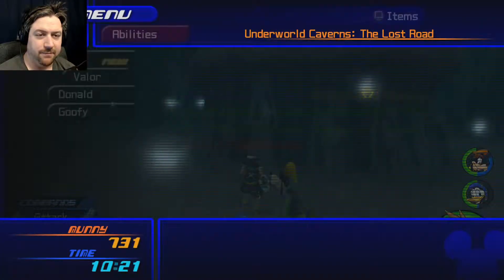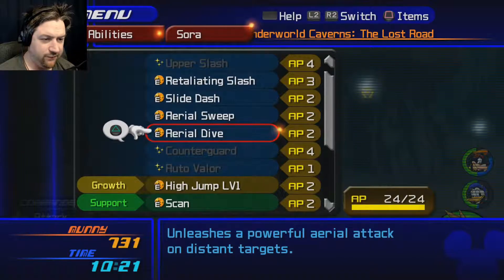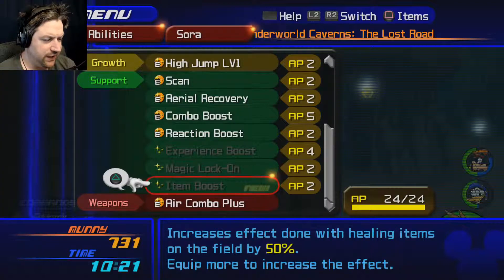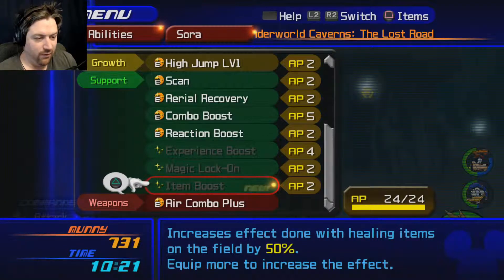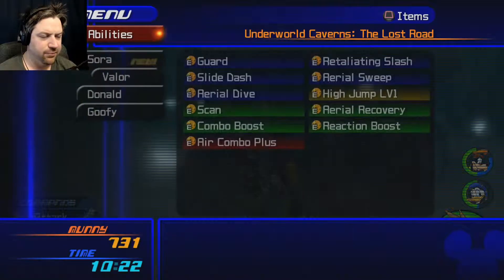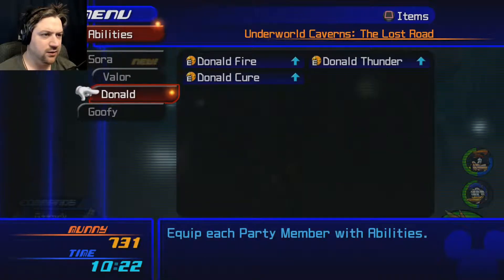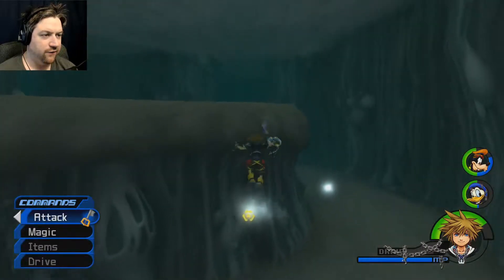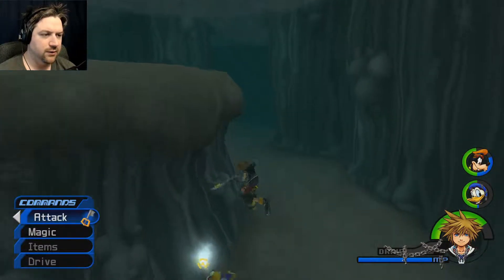Let's check that ability. Probably can't use it because I don't have enough AP for it. Item Boost — increases effect done with healing items on the field by 50%. Not that worried about it because I think I already have Item Boost on Donald or Goofy. Goofy's got it already, so I'm not worried about it. Another 50% would be nice, but not critical.